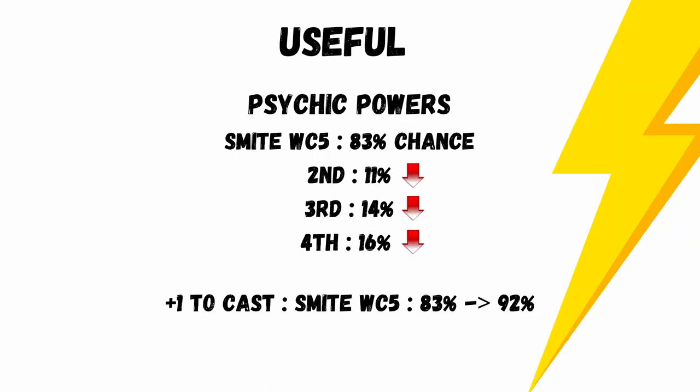A quick comment on psychic powers like Smite: the chance of Smite succeeding on a warp charge of 5 is 83%. The chance of getting a super Smite is only 8%. If your army can use Smite a lot, it's worth knowing that with each increase in warp charge value, the chance of Smite working dramatically reduces — your second Smite is 11% less likely to happen, the third 14% less likely, and the fourth 16% less likely. Having a +1 to cast takes your Smite percentage from 83% to 92%.